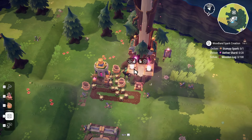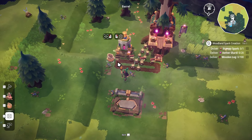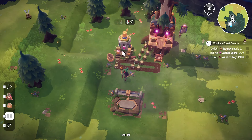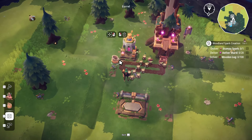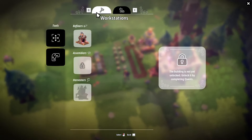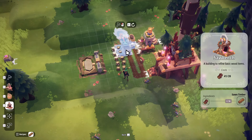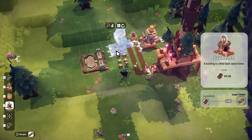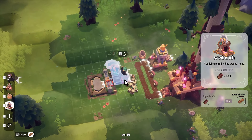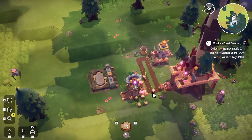So if you want to delete stuff, you have to select the tool that actually allows you to move things. The reason I wanted to put the barrel here is they'll load the stumpy spark shrine first. If this is full, they will then load it into this barrel. And then on the other side of the barrel, we're going to throw down the refiner.